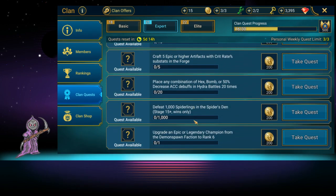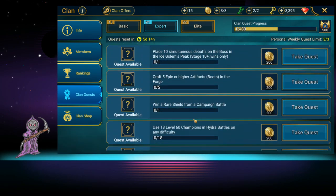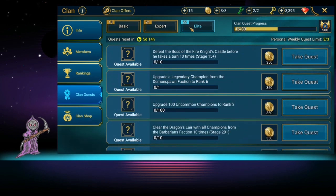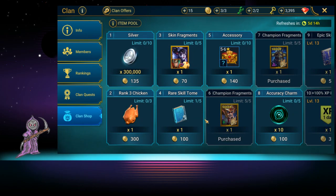Go through the clan quests and only take ones you can finish. Don't take 'upgrade 100 uncommon champions' in the beginning — you just don't have the energy for it. Then go into the clan shop. Sometimes energy will appear there and cost 100 coins — you can buy up to 10 of them, so that's literally 1,000 energy you can buy from the shop when it rotates in.